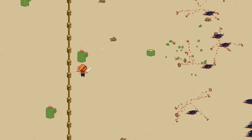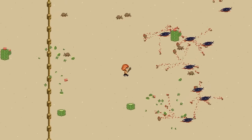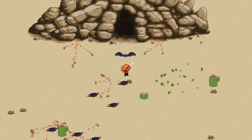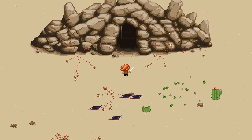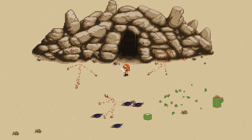Oh yeah, you can also kill the cactuses, for some reason — I thought that would be a good idea. And here's the end of the level. It is the evil cave where the evil bats come from.